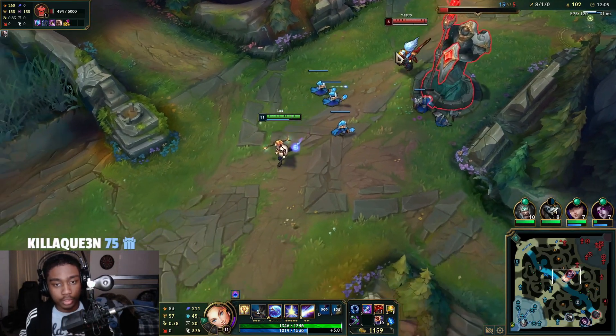Let's see if we can land an R — oh my god, the true damage! The true damage backs. She didn't walk back towards base — what a hard way of dodging. We got an E onto Yasuo. And just like that I think that should be the game — like, comment, subscribe. That's how to play Lux mid with the true damage build in Season 12.